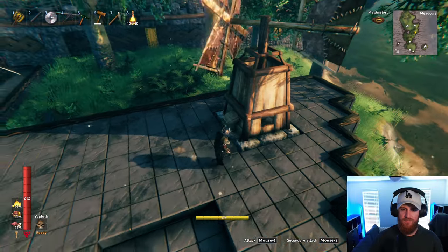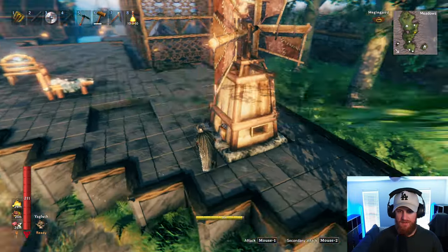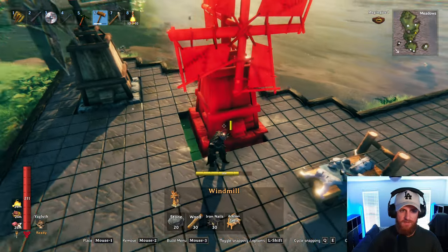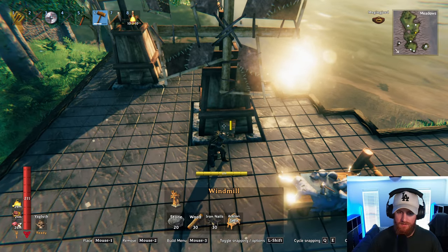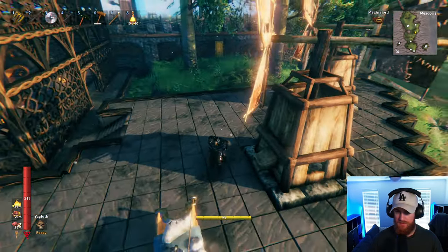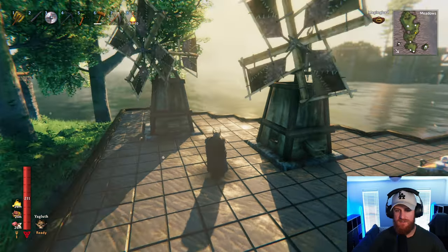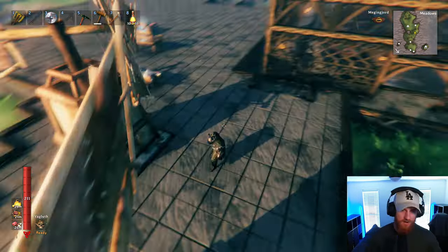I like it, it looks cool. Alright, let's put another one. Nice. And then I can just put in like a black metal chest — one of the chests there or something like that, just to store any grain or whatever.